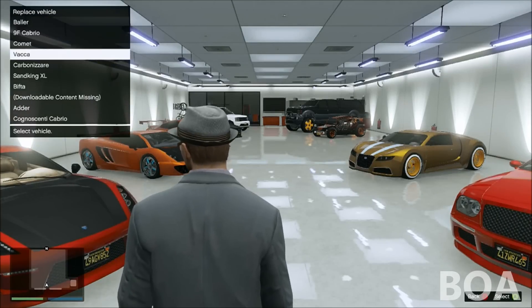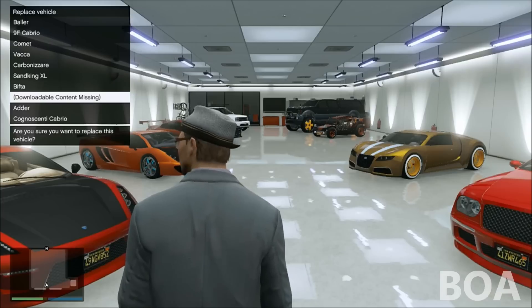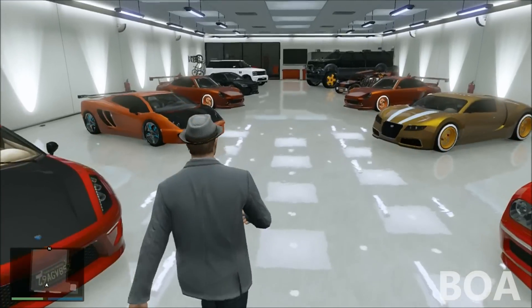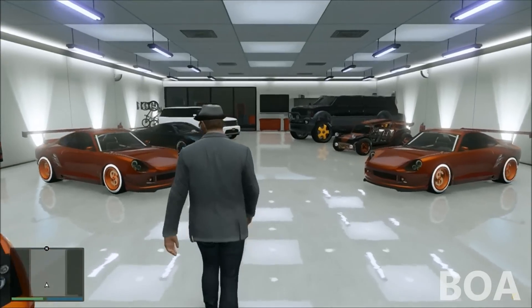You will now see you have done the duplication glitch — you will have two of the same car. I am in one of the cars I got off my mechanic, and you can see the other one in my garage that was delivered by Mors Mutual.